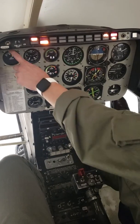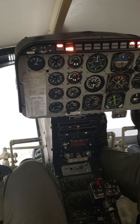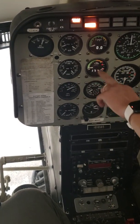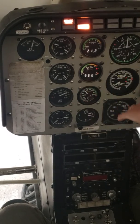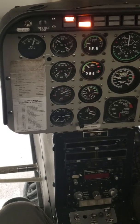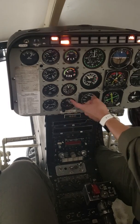Starter on. 20 volts, TOT less than 150. Twist grip — light idle at 15% NG. Light off. Monitor TOT — make sure you're not going to get a hot start. Engine and transmission oil pressures on the rise. Starter off at 58% NG — say starter off on the 1.